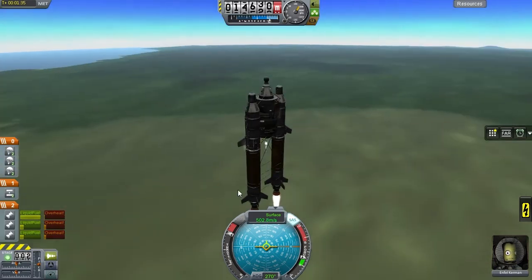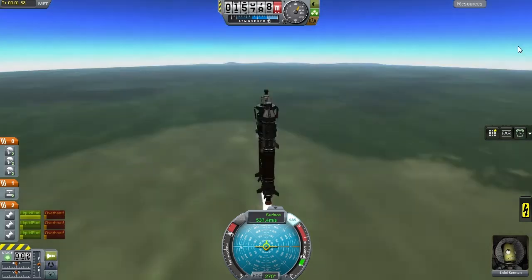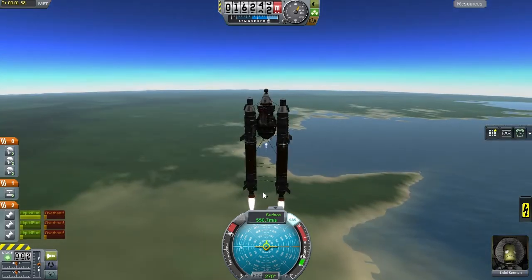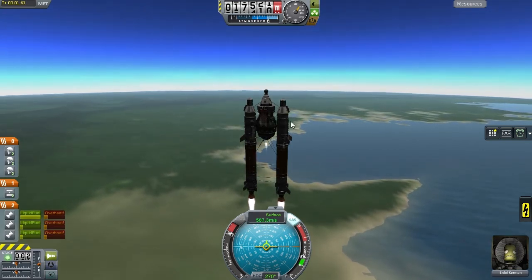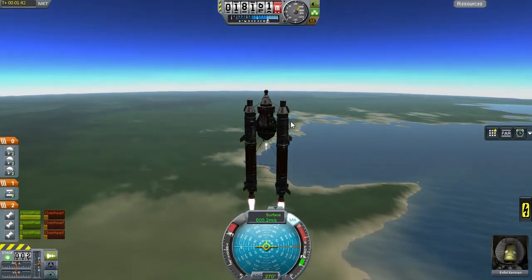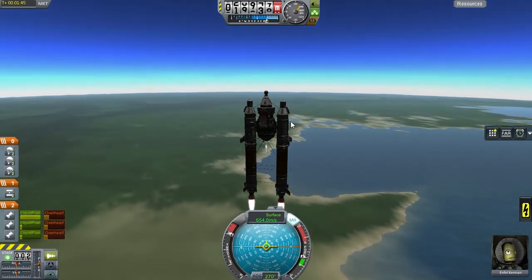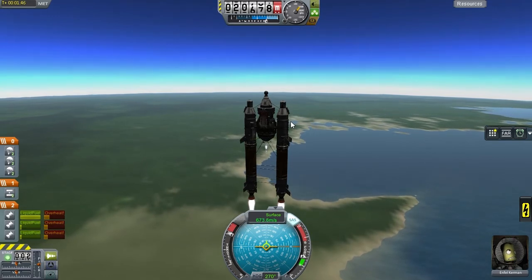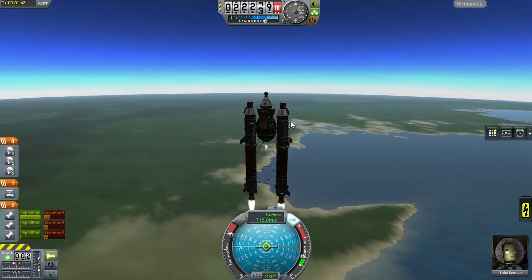It is a good thing we brought the boosters, because they will punch us beyond the thickest reaches of the atmosphere and break the sound barrier. Before going Mach 1, air drag is proportionally much higher, so the boosters accelerate us faster and get us higher up. That saves us a lot of wasted delta-V on the fusion drive.